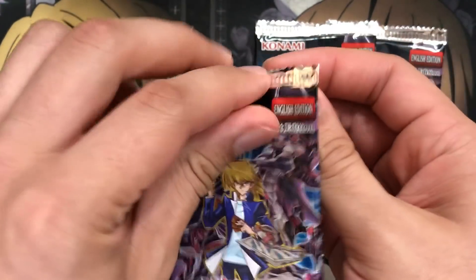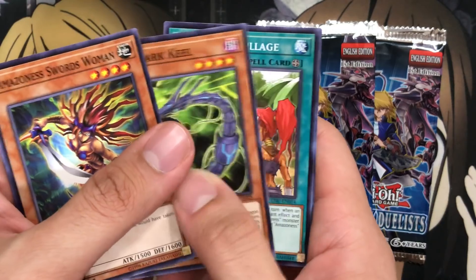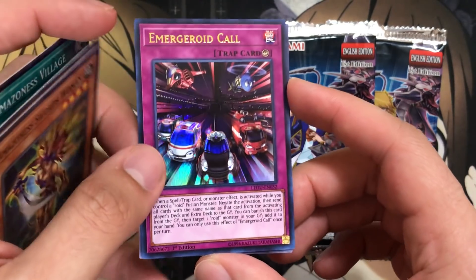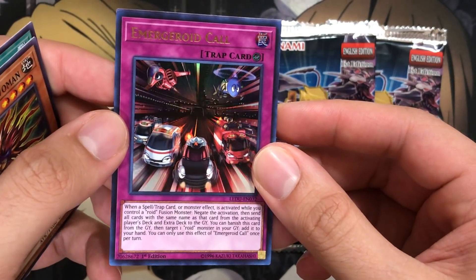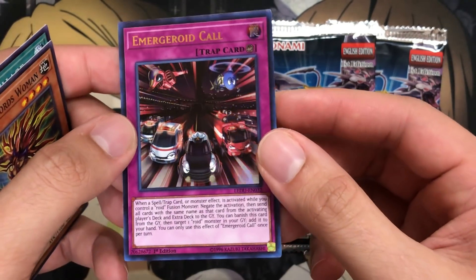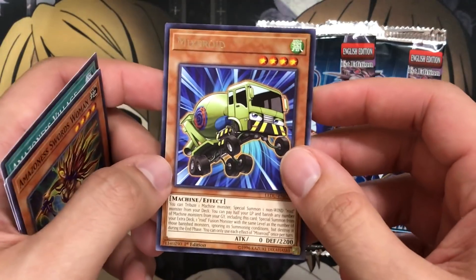And we have three packs left. Let's see how we finish it off. We have another Amazonian Swordswoman. Cyber Dark Keel. Amazonian Village. And we have an ultra rare Emergeroid Call. So this is the counter trap for the roids. I don't know if it's something they really needed, but it's an interesting trap — it banishes the other cards you use after you negate the one they tried to activate. Pretty cool art for the vehicroid cards. And we have a Mixerroid for our rare as well.